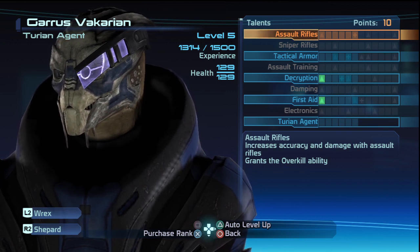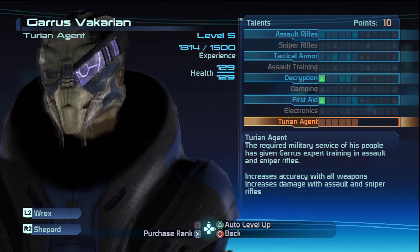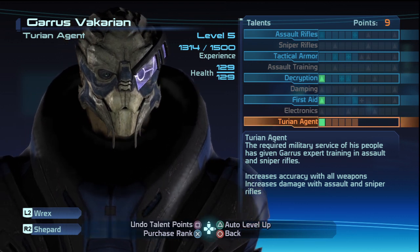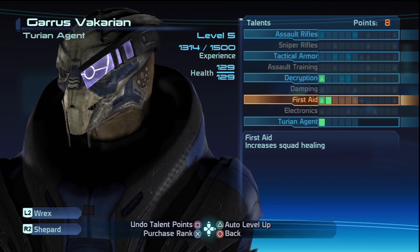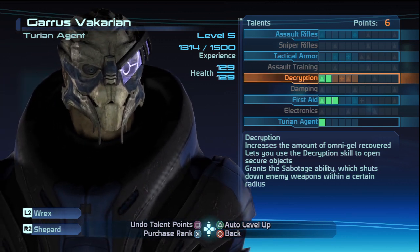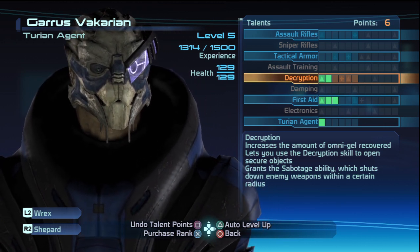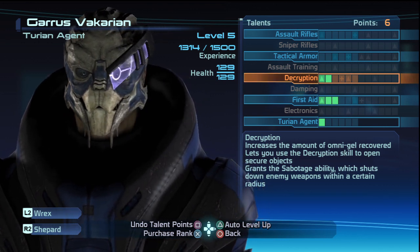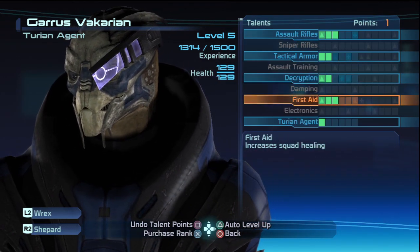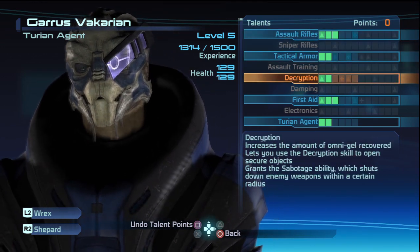Garrus Vakarian, Turian agent — I love Garrus. The required military service of his people has given Garrus expert training in assault and sniper rifles. This increases his accuracy with all weapons and increases damage with assault and sniper rifles, so we'll put one in there. Squad healing is important. Omnigel — we'll get more when his decryption's better. His sabotage ability shuts down enemy weapons within a certain radius — that's what I thought on those turrets. Let's give him two in tactical armor and one more there.